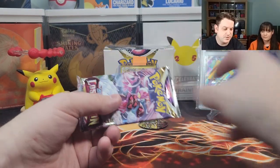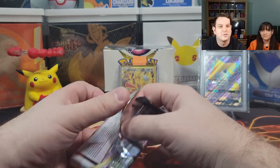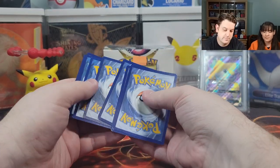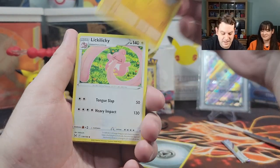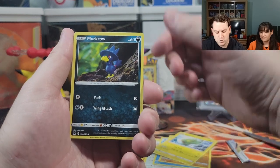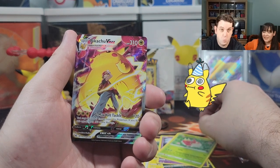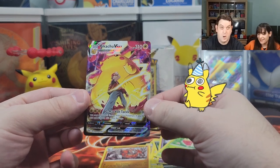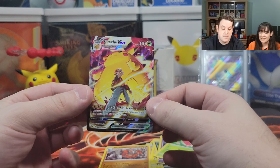We're halfway through — pack number five. No trainer gallery cards yet, I want trainer gallery cards. Steel Energy. Relicanth, Lickitung, Poliwhirl — I like the art on this card — Makuhita, Murkrow, Shuppet, Worm Pull. Another Pikachu VMAX trainer gallery! Wow, that's a great pull. I can't believe we pulled two of these. Let's wrap him up.